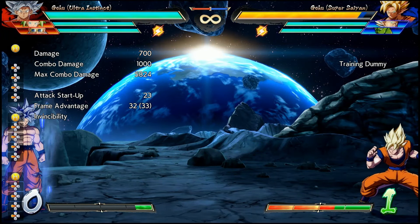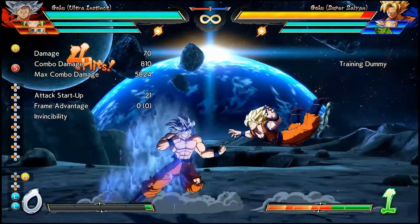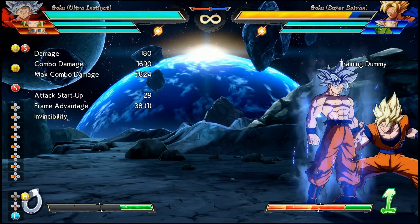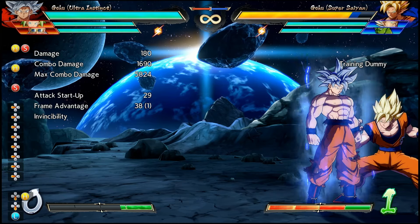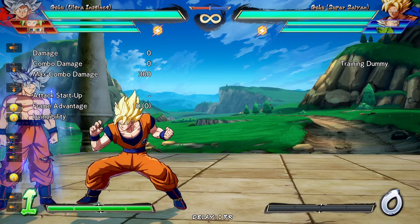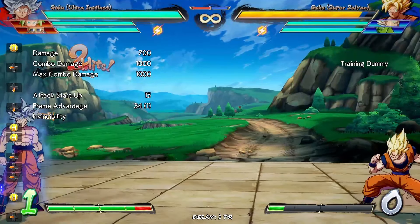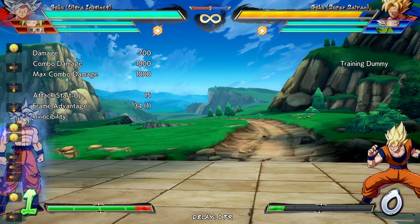This is namely here to give him better conversion routes off of 5S hits in neutral. However, with the changes to the knockback and the hitstun, there are even better things that UI Goku can do off of this conversion as well. In the previous patch, the opponent was sent pretty vertically upwards and you had about 34 frames of advantage to work with.